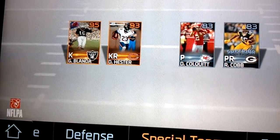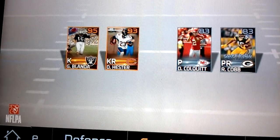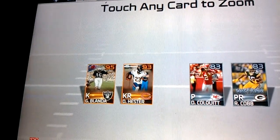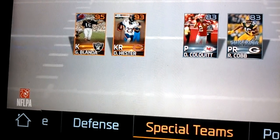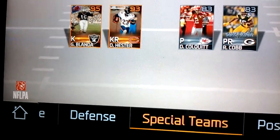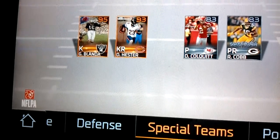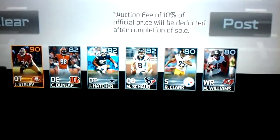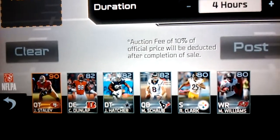For special teams we have a 95-rated George Blanda at kicker, a 93-rated Devin Hester, an 83-rated punter D. Colquitt, and an 83 superior punt returner Randall Cobb. This Thursday when the collections come out I'm going to do that for you guys. I already have five platinums which I'm going to turn in for ultimate cards. We have 6,687 coins — let's go ahead and do a solo challenge.